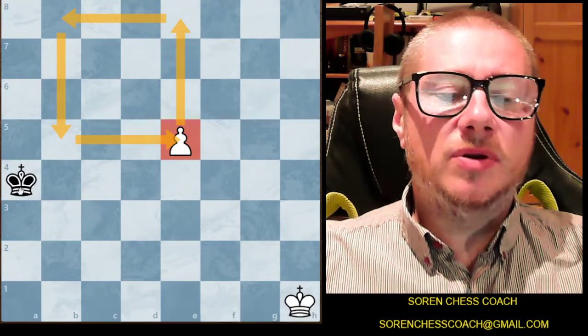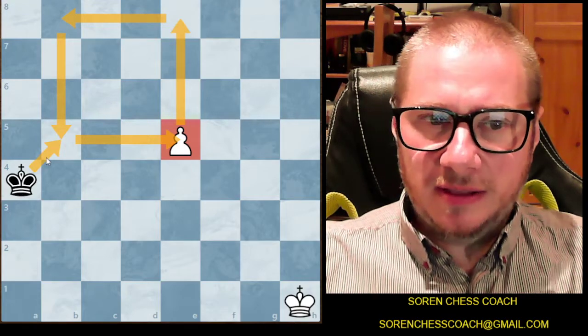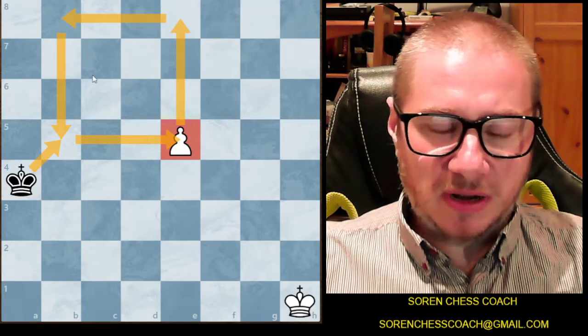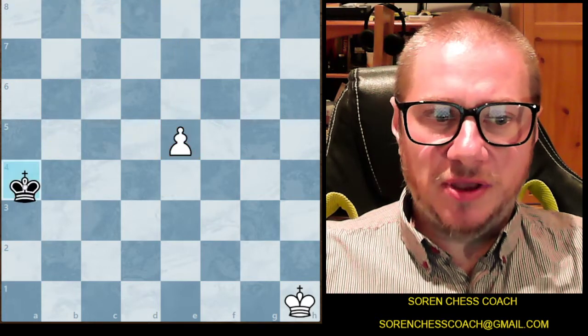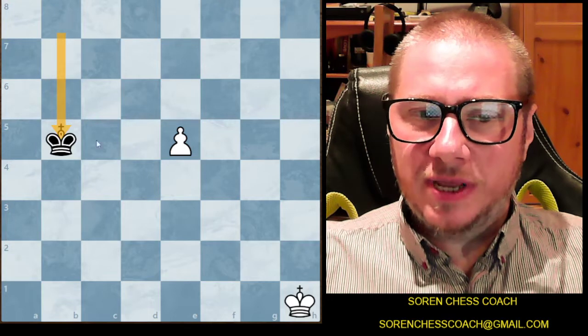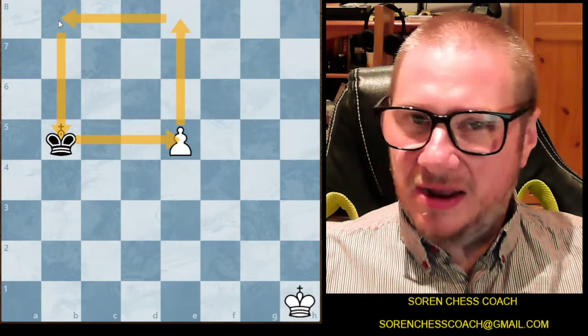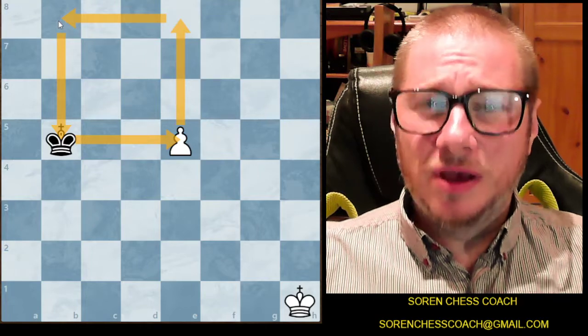So if your opponent's king steps into — touches — the square that we've just depicted with our yellow arrows, and black plays on b5, it already finds itself in the square. There's nothing we can do; we're going to draw.